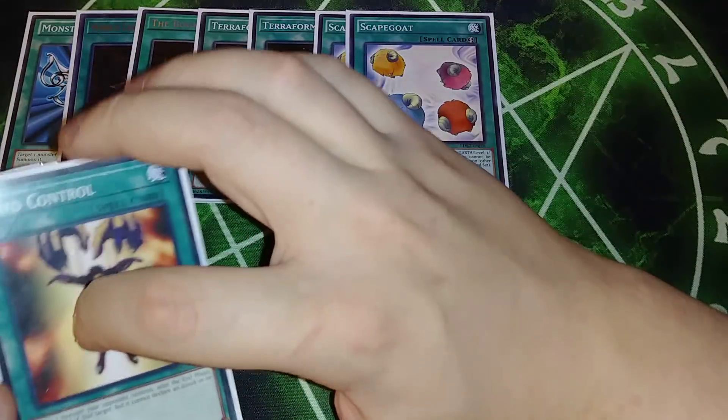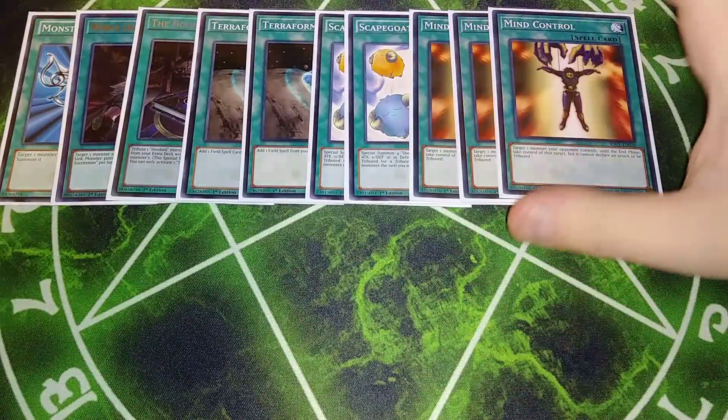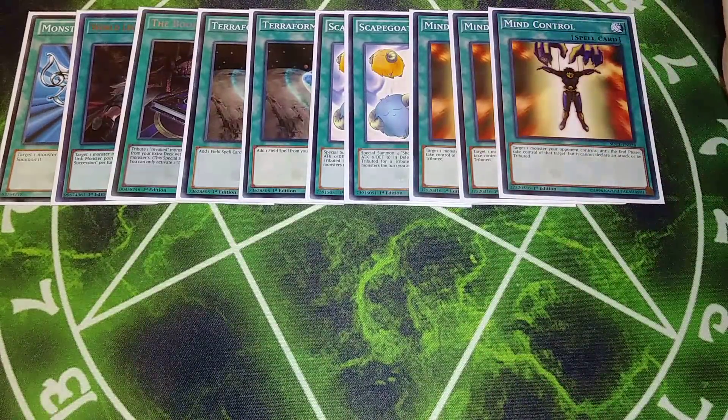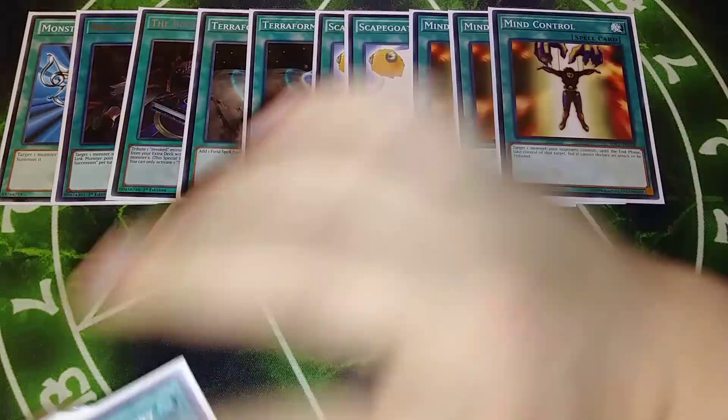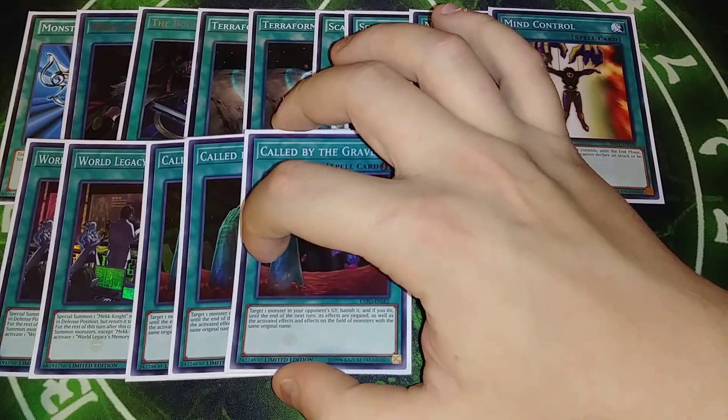Two Scapegoats just to add more monsters on board. Three copies of Mind Control — this card is amazing in this deck because you can steal a card from your opponent. After you special summon a Mech Knight, you can steal their monster and link them away to summon Alistair or summon your Morningstar, whichever way you want to go. Two copies of World Legacy Memories — its effect lets you special summon a Mech Knight from your hand or deck in defense position, but you return it to hand during the end phase. You set it and activate it on your opponent's turn to get an additional Mech Knight on board. A free 2500 beater in Purple Nightfall is amazing. I also play three Call by the Grave to stop your opponent's hand traps.